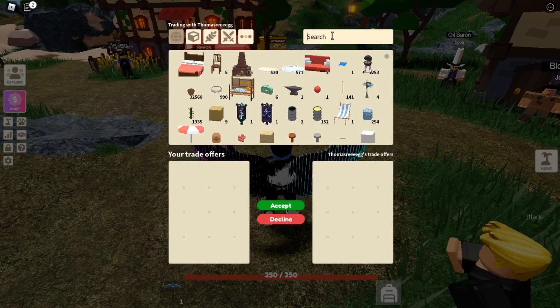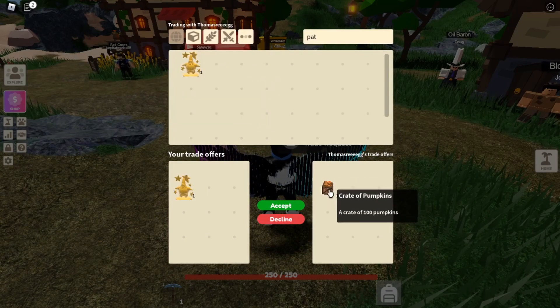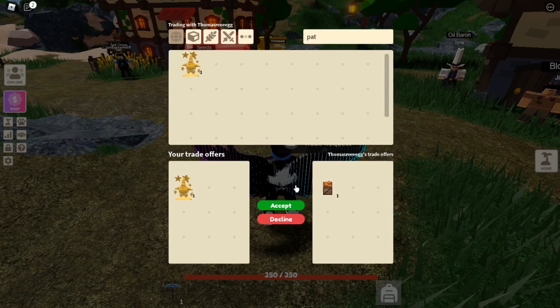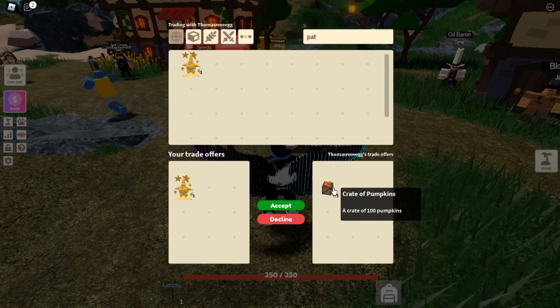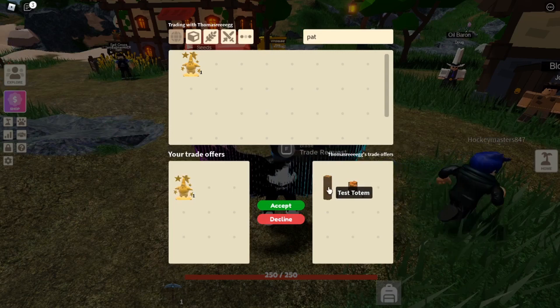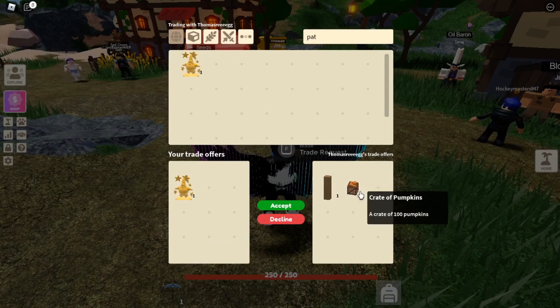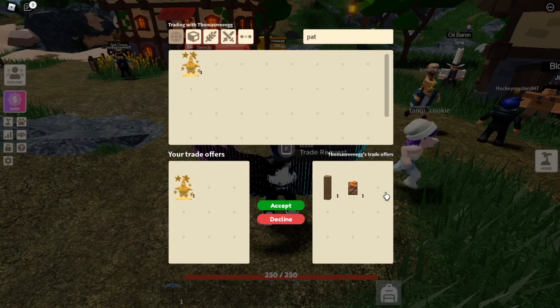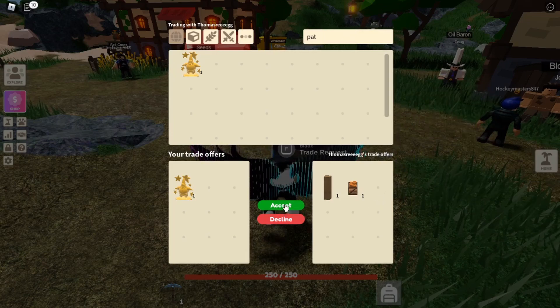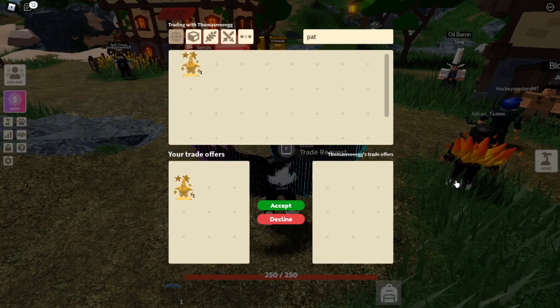Here's another trade. Let's put in our Patrick Star trophy. They are offering a crate of pumpkins — a crate of 100 pumpkins. I could go farm this; it's worth a lot of coins, though I'm not quite sure how many. This is also out of the game, and I need to get a test totem. So both items are out of the game — not quite sure if this is good. Let's see if they accept. Oh, they took out the crate, so they're just leaving in the test totem. I think this would be fair — let me know in the comments if you think this is a win, fair, or a loss. And now they've taken everything out, so let's decline.